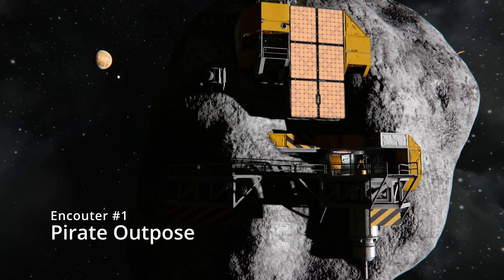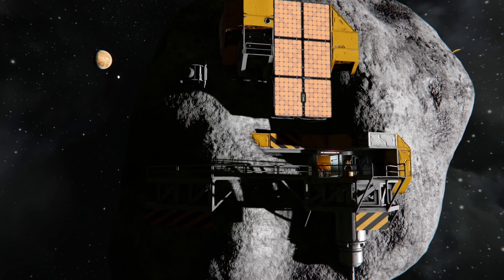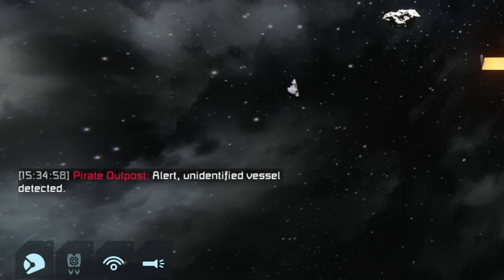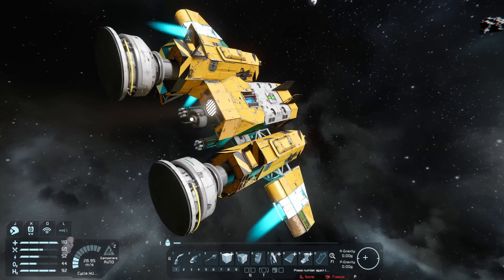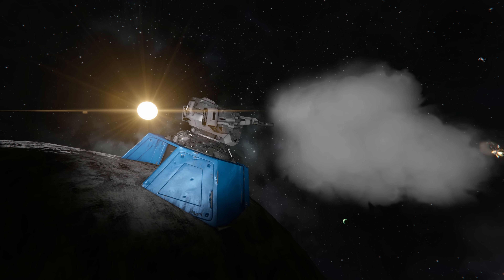The first scenario we're diving into is the pirate encounter, which begins as you make your approach to a signal being broadcast from a distant asteroid. As you get closer, you suddenly receive a message. The pirates know you are coming, and they are enacting plans to stop you. You are suddenly met with countermeasures as two attack vessels are sent to intercept you, and the artillery on the base begins to take aim.